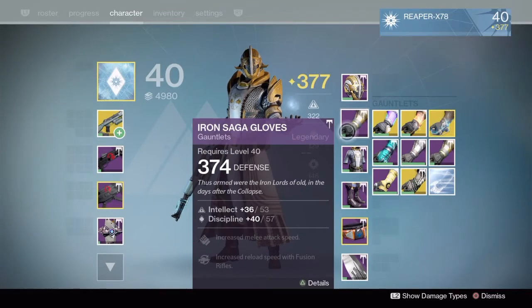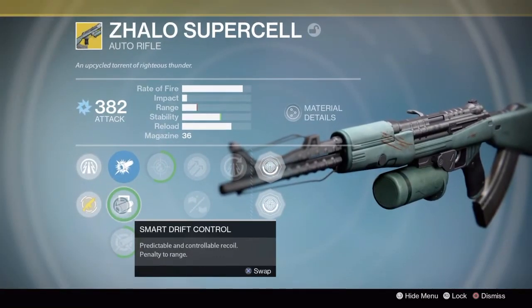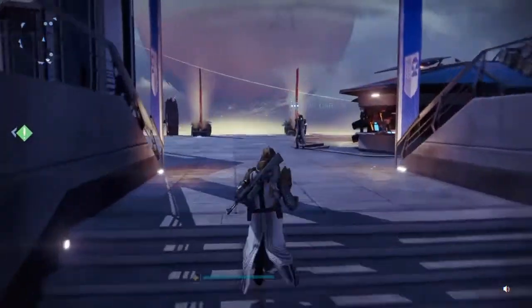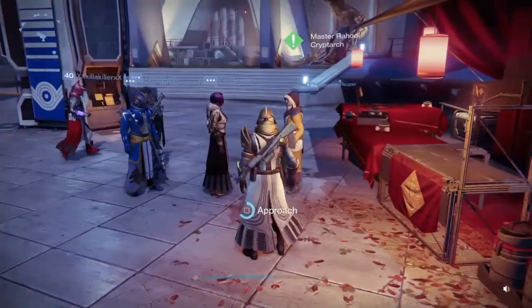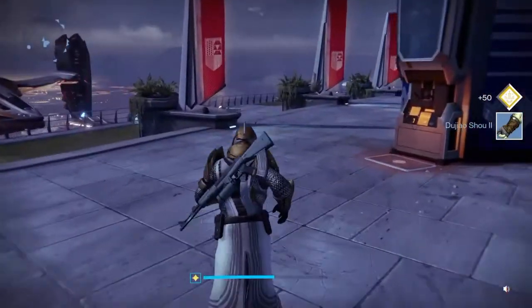I'd rather have Short Gaze or Ambush over Eagle Eye, but what can you do? Perfect Balance wasn't too bad a roll. And then I got a blue engram — okay. I'll go decrypt that and see if I get anything; sometimes I get lucky and get exotics out of blues. But Master Rahul hates my guts — he doesn't give me anything I want.